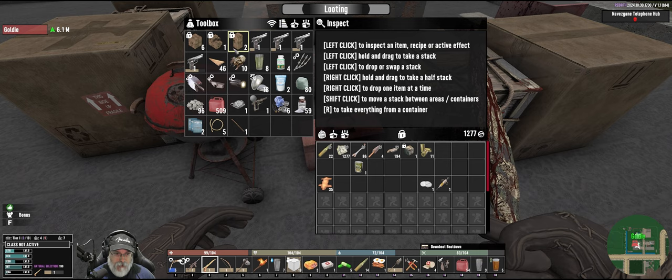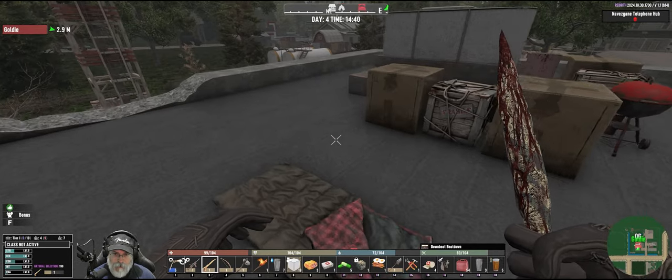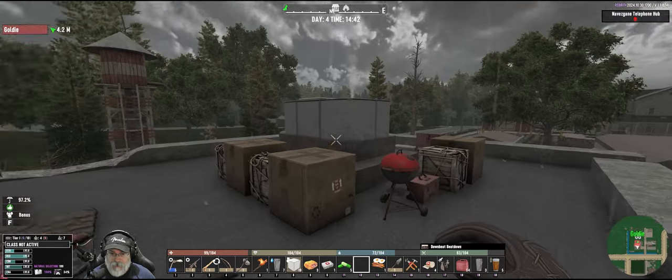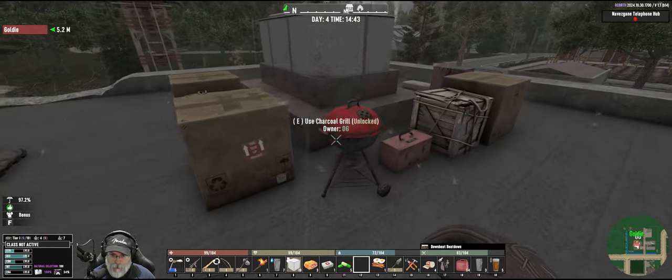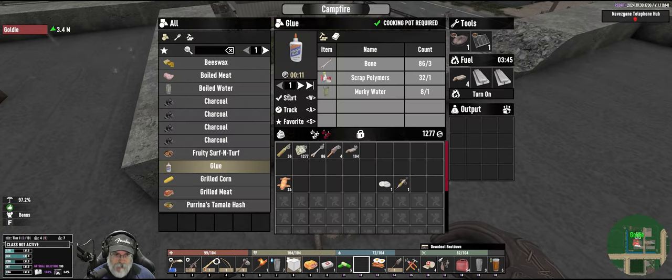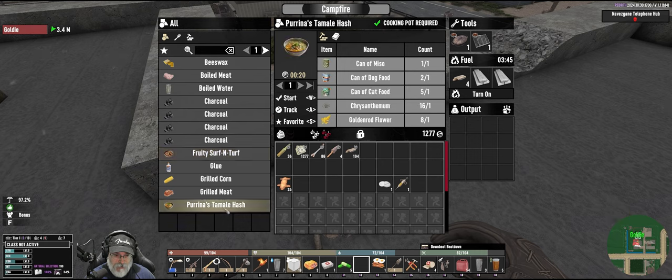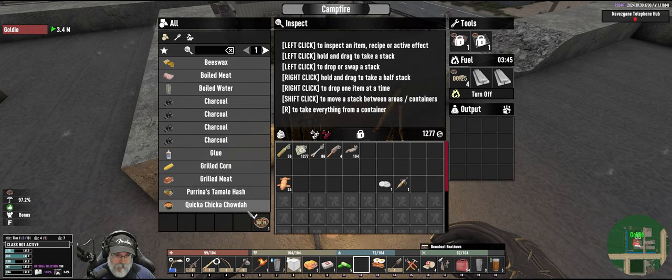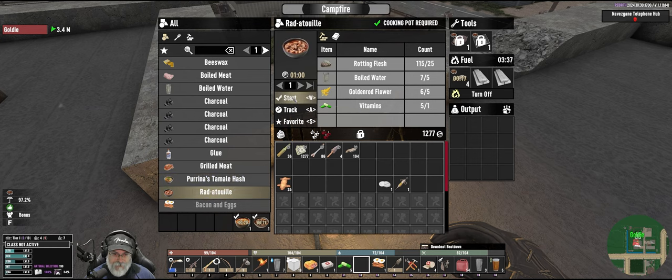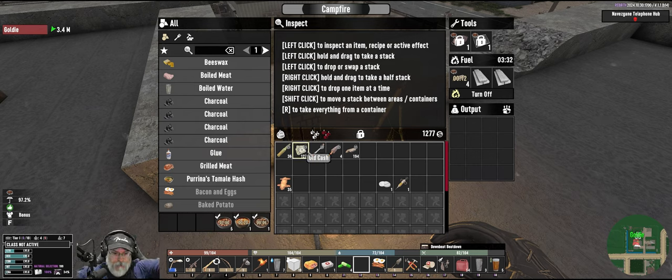We'll keep the mod in here for now. We've got four pistols — that's funny. I'm just going to keep putting containers around here for now. This is a very temporary base — we're not living here permanently, it's just where we are at the moment. We should be able to make fruity surf and turf, tamale hash, quicker chicken chowder, and ratatouille — ratatouille is really good because it gives you five rations and a lot of good healing for early game.